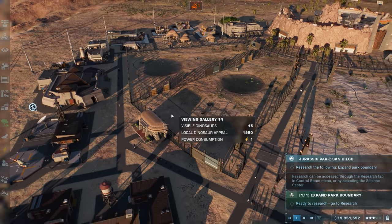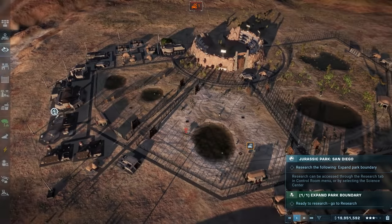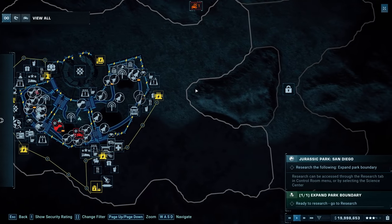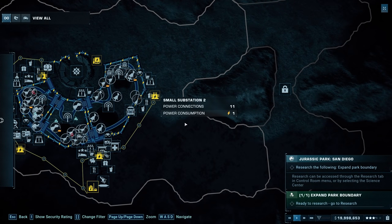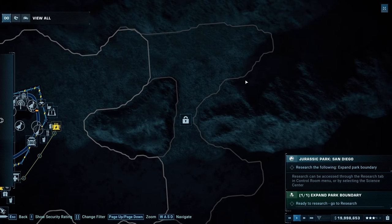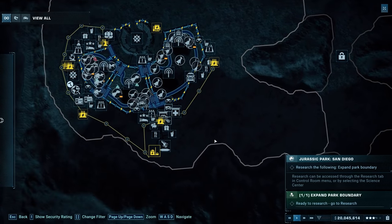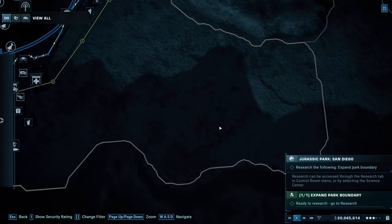We actually saw this at the end of last episode. We had to expand the park boundary a few episodes ago - the original boundary was right here, then we upgraded it to here, but we never did anything with it. Now it wants us to upgrade it all the way out to here, which might be the full expansion of the map, so we may want to start using all this extra space.